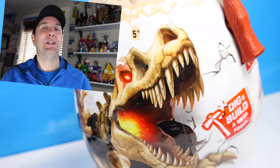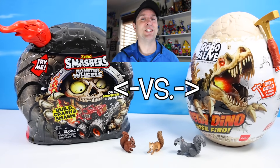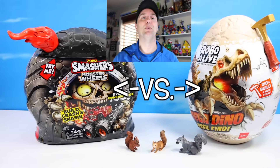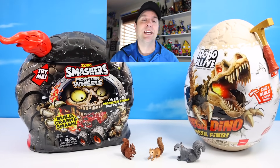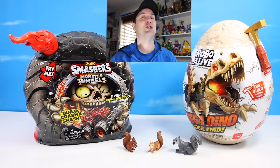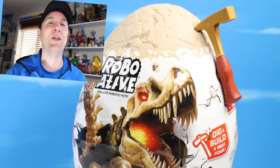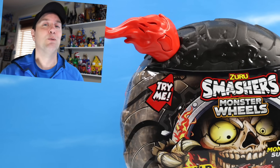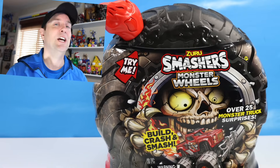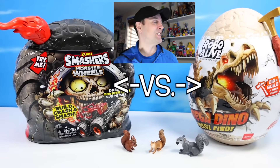On the table today at Squirrel Stampede we have a Tyrannosaurus Rex versus situation going on — Robo Alive versus Smashers. We have the Robo Alive Mega Dino Fossil Find, which should contain the T-Rex with that golden pickaxe on the egg, and then over to the Smasher's Monster Truck with the red flame — there should be the T-Rex truck inside. So a versus battle of what is inside.